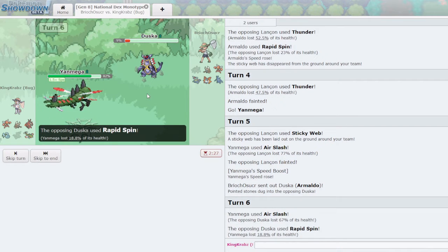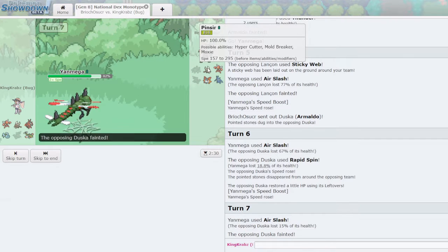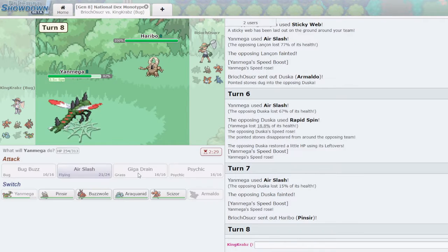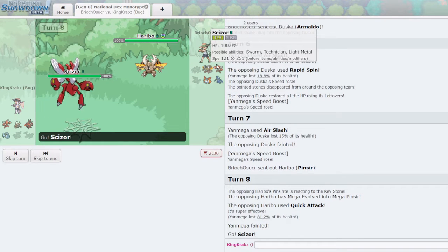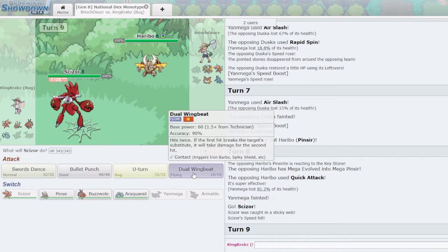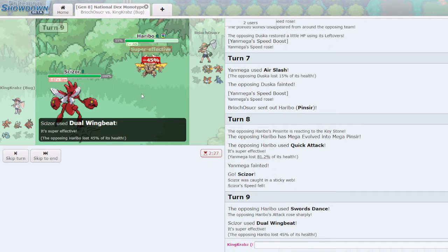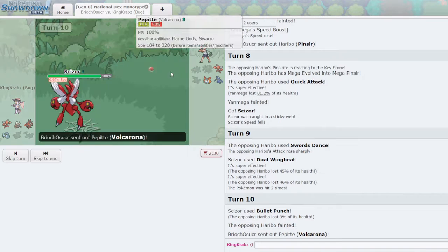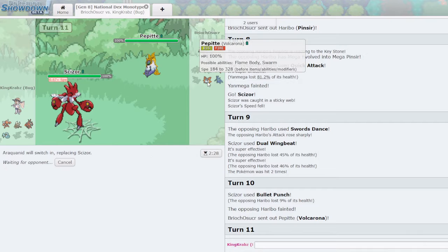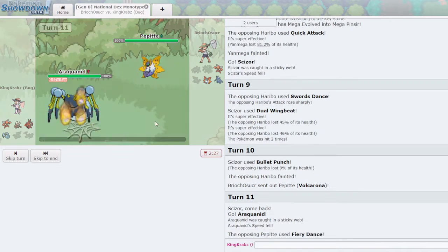Air Slash can potentially flinch — I can just win the game here. They Rapid Spin, getting rid of my Stealth Rocks — very clever, important for them. This opens me up to Pinsir though. Quick Attack after Mega Evolving should KO. We don't necessarily mind the KO there because it lets us get in Scizor and click Dual Wingbeat. If they go into their own Scizor it's not great, but Buzzwole might handle it — although if they're running Dual Wingbeat it can be scary. They give us a lot of damage on Pinsir — surprisingly it doesn't KO.